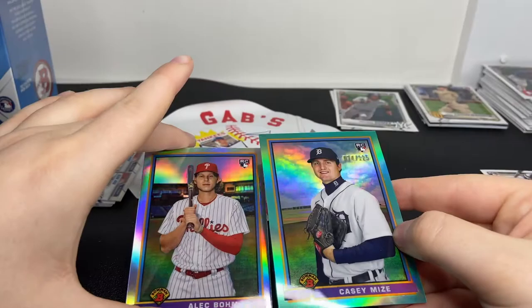We have Dylan Carlson rookie - this is just a big rookie rip honestly. Gleyber Torres for the PC, Blake Snell, Yu Darvish, and a Ronald Acuna Jr. - love that, he's been raking recently. We have our Chromes first of Gabriel Arias but I don't know who that is unfortunately, and Seth Beer.